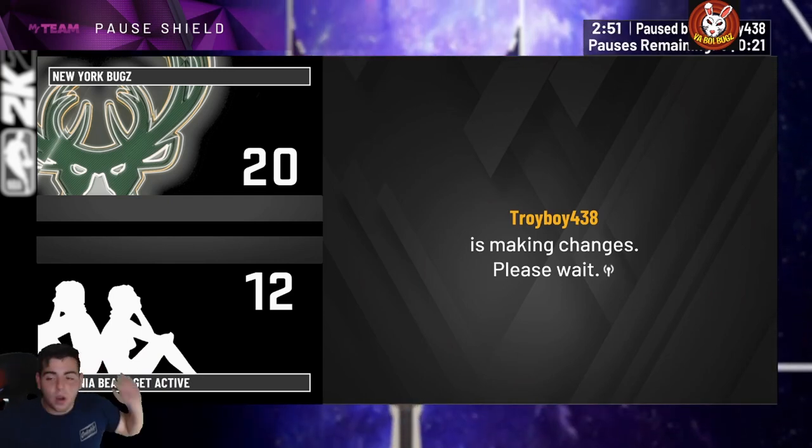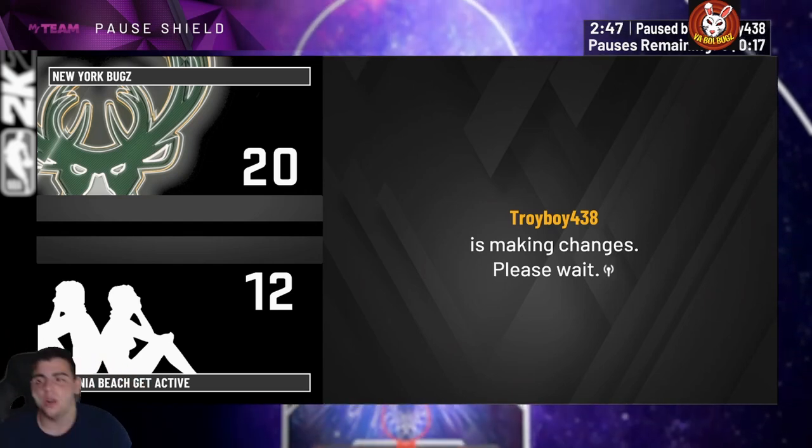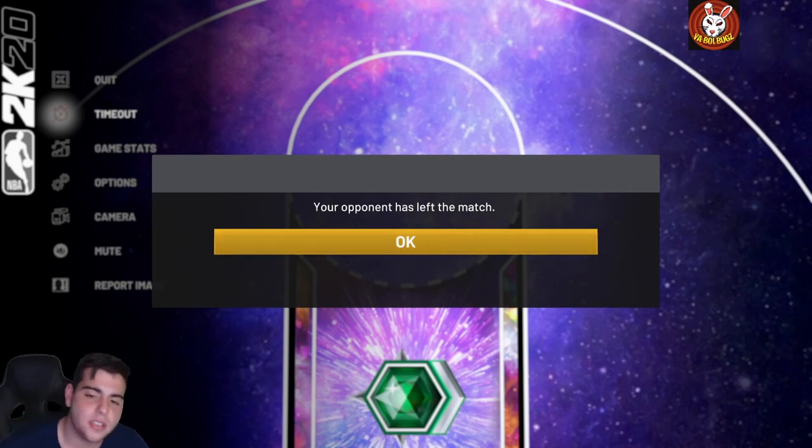This gameplay went perfect — Richard Hamilton is absolutely insane, one of the best cards ever. He left the match. Hope you guys enjoyed the video. Not one of the best cards in the game overall, but he's a very good shooting guard — top ten shooting guard. Hope you guys enjoyed the video, stay tuned for more constant content. Peace.